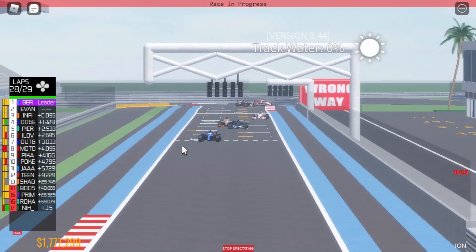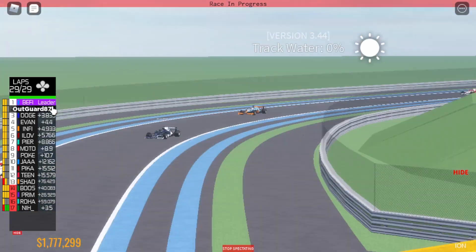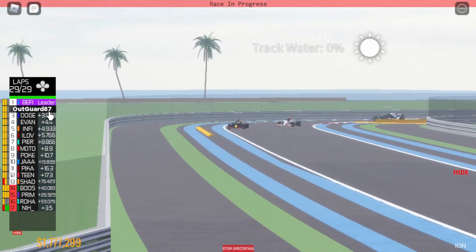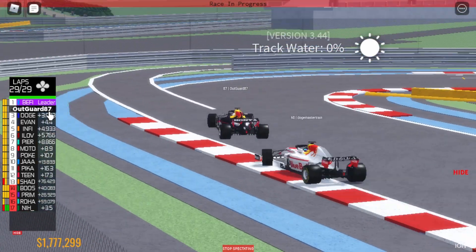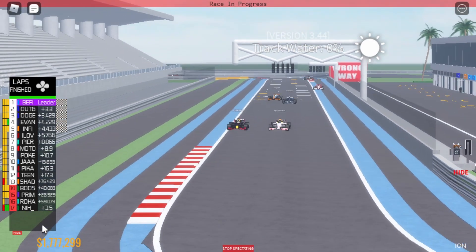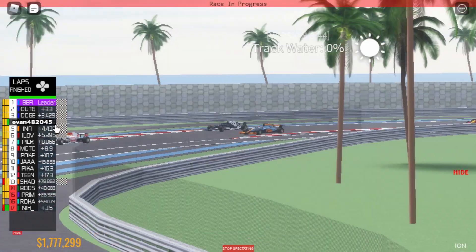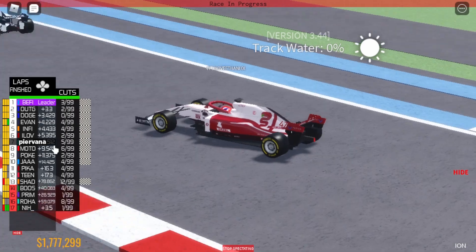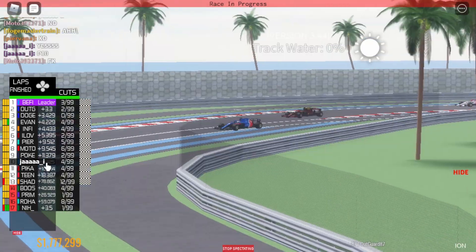Can Evan hold on to second? We've got the two Red Bulls — who's going to finish second? They're still side by side going through the chicane. Doge goes wide but Algaard is still trying to hold on to second through the final corner. The two teammates are going to cross the line side by side — Algaard takes second place, Doge comes in P3. Evan holds on to fourth place for AlphaTauri — a great achievement. Infinity finishes P5, the championship leader finishes P6, Vivana P7, Moto P8, Doge P9, and Jars P10.